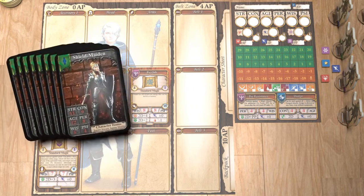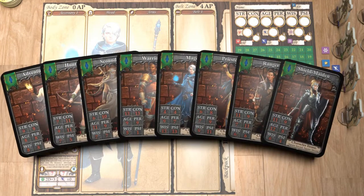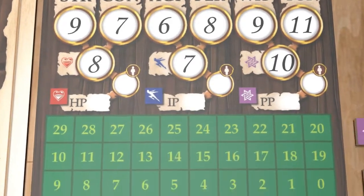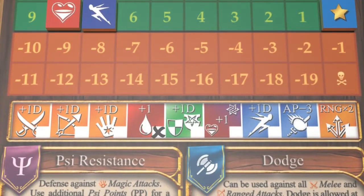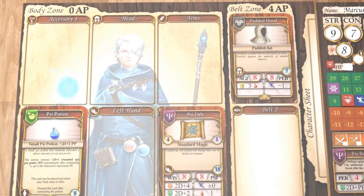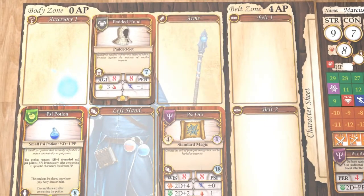Choose one of eight ready-made characters, or create your own. Gain special abilities when leveling up, and upgrade attributes, instantly allowing new equipment.